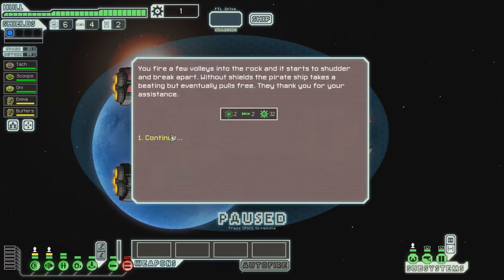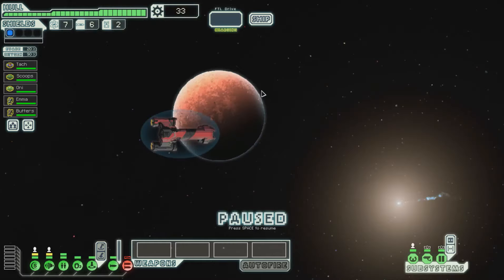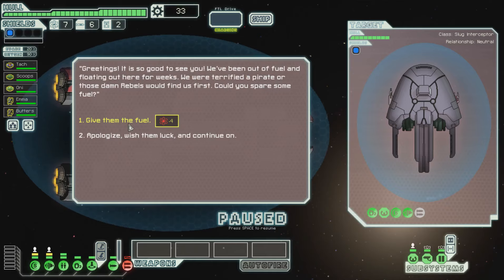Let's try to dislodge the ship. Good, that worked out for us. Another distress beacon — yes! I like this. I'm more than happy to see that.